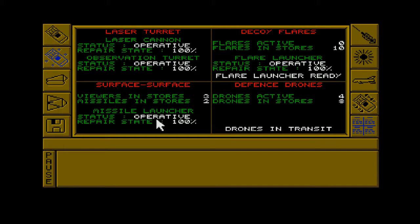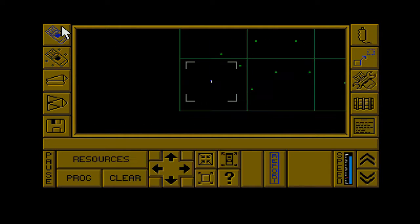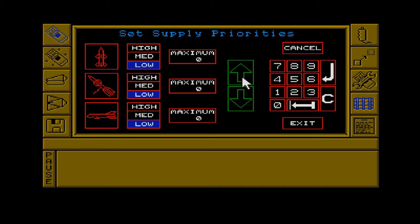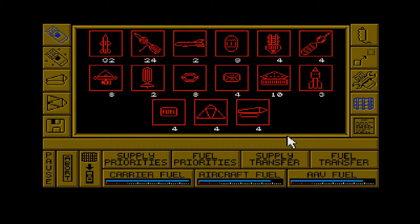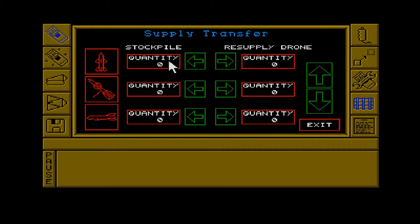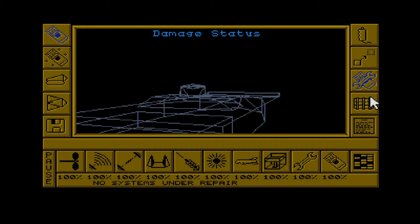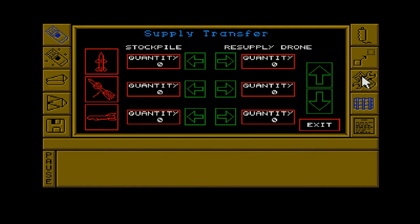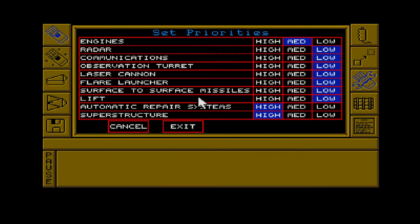Here's an overview of all those. Here are our supplies - you can set priorities for the making of these, each of the objects you need and how many you want. You also need fuel, which is very important. Here we've got damage, and I believe you can set priorities for the repair of these.